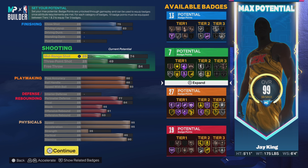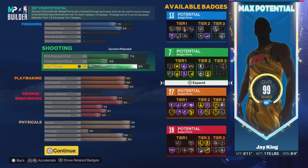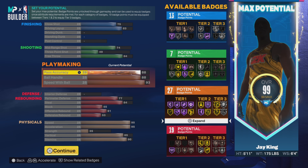We ain't got much of a three ball at all — he's not really here for the shooting, so we got 49 three ball and 84 free throw, giving us seven shooting badges. You got decent mid-range though — enough to make mid-range shots, you still space the floor, but you ain't got much of a three ball.